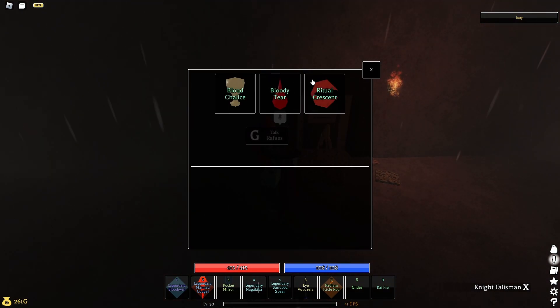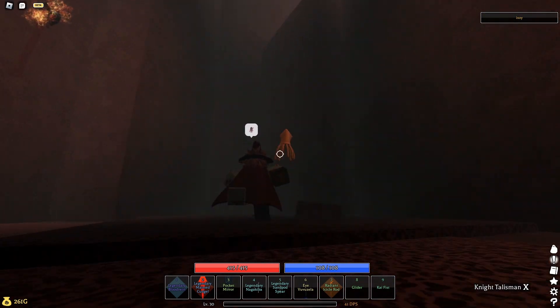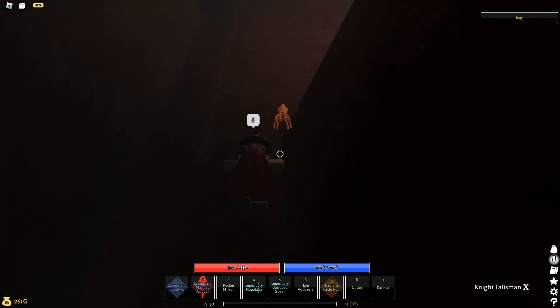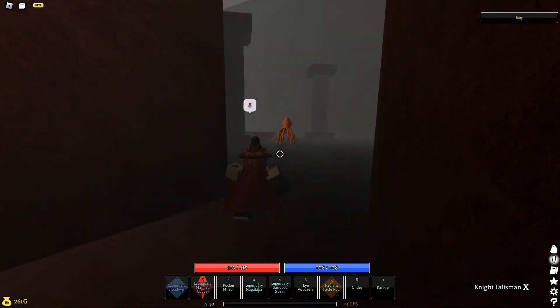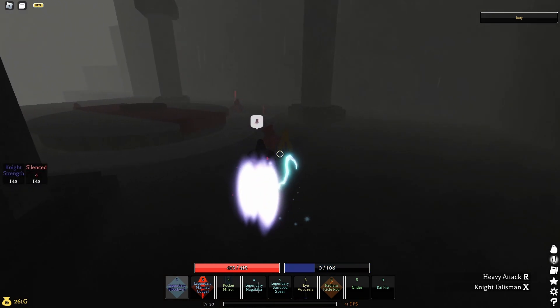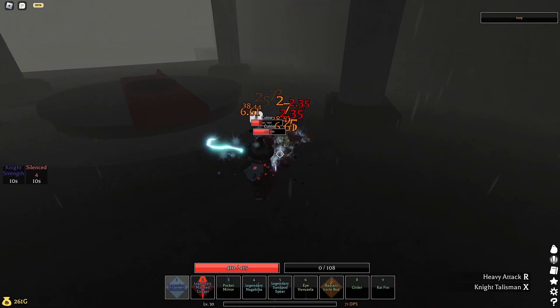You're going to want to torch the guy one more time, and he will finally let you enter the door. He sells you these things — these items are pretty decent. All you have to do to open the door is just press on it. Then the final part to get the Blood Twin is you have to kill this boss. All you need to do is kill these NPCs right here, and then the boss spawns.